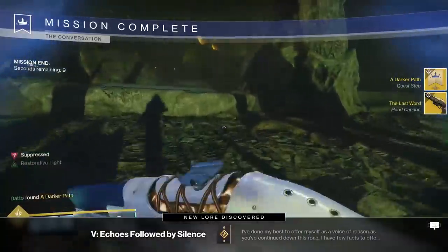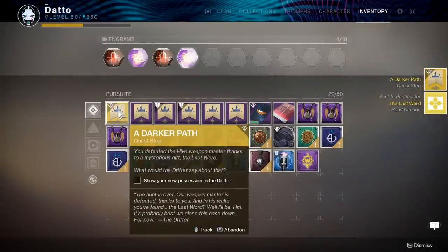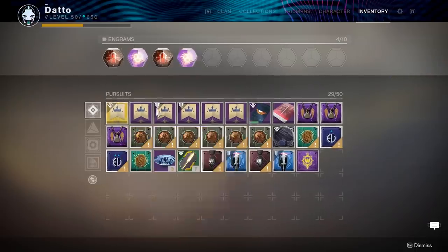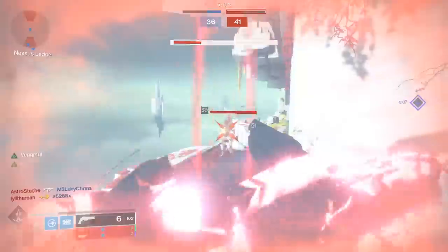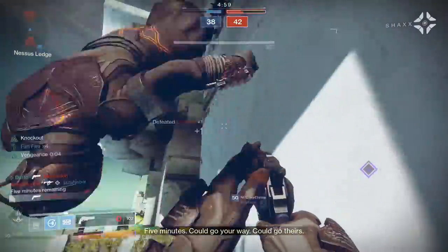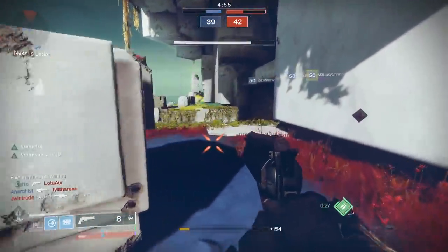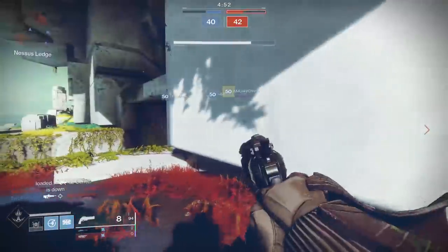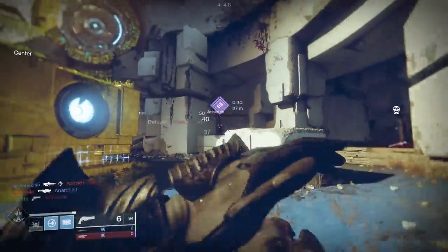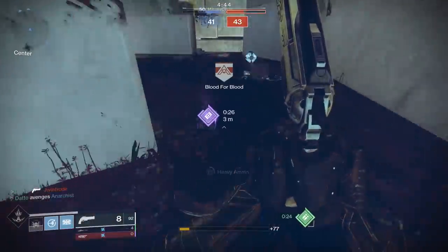When you beat that enemy, you will be rewarded with the Last Word and a follow-up quest with the Drifter, who will give you some dialogue to close out the experience. All in all, this process took about 3 hours going at a somewhat quick but not lightning pace, with the PvP portions taking me 4 and a half games to complete. If you'd like a full review of the weapon, check out Holtzman's video.